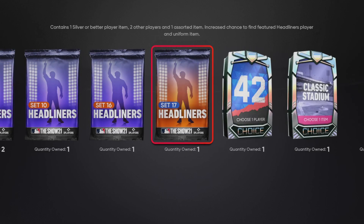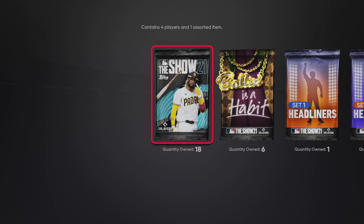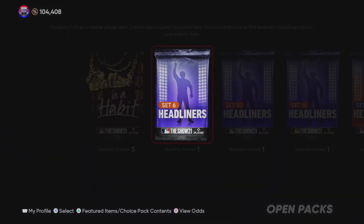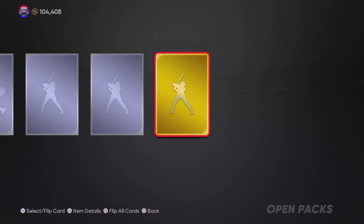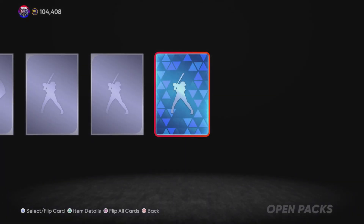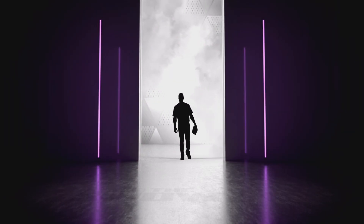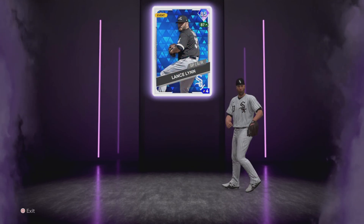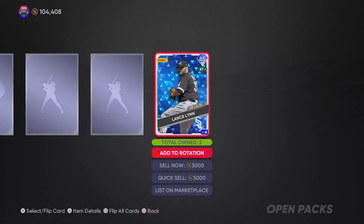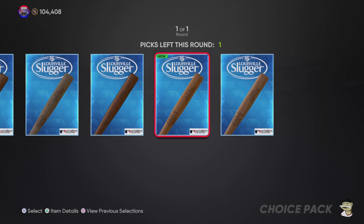I'm tremendously excited to have this Roberto Clemente card. I think he's going to be very good — he has very similar attributes to Jackie Robinson but without the speed. Out of all these packs though, I was only able to pull one diamond player. We got a diamond icon and a couple solid gold players I can quick sell, but just one diamond overall, and it's a purple background diamond — 85 to 89 overall — Lance Lynn, so that's 5,000 stubs.